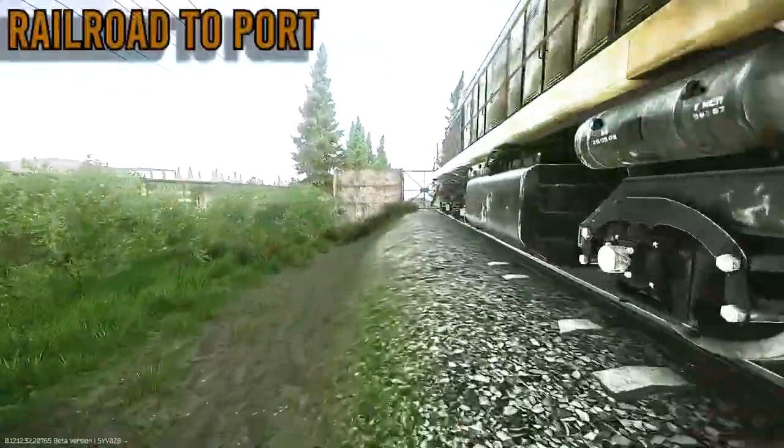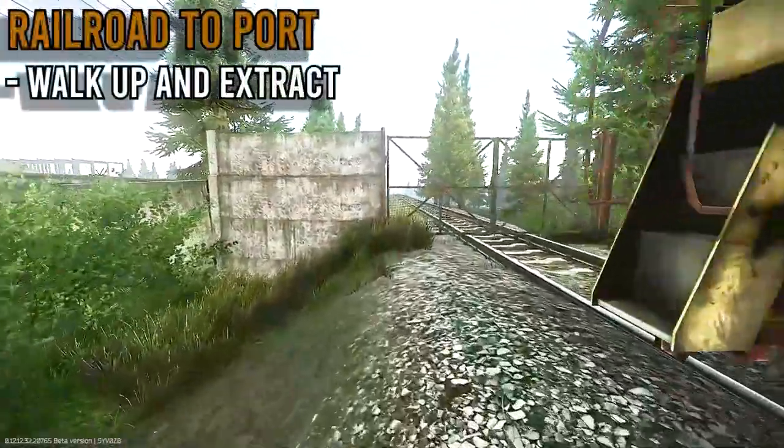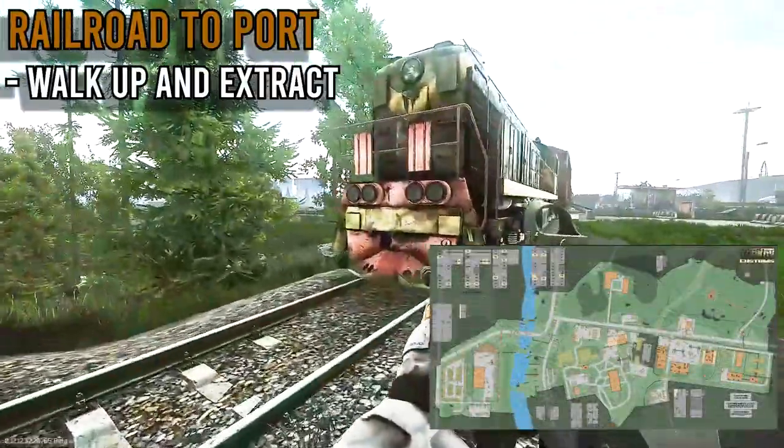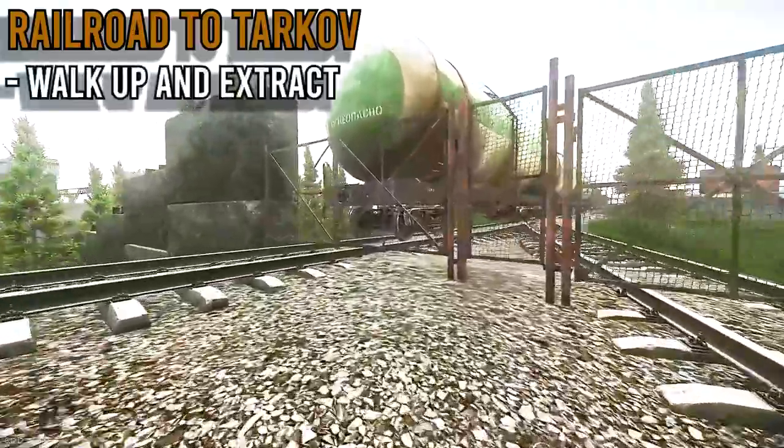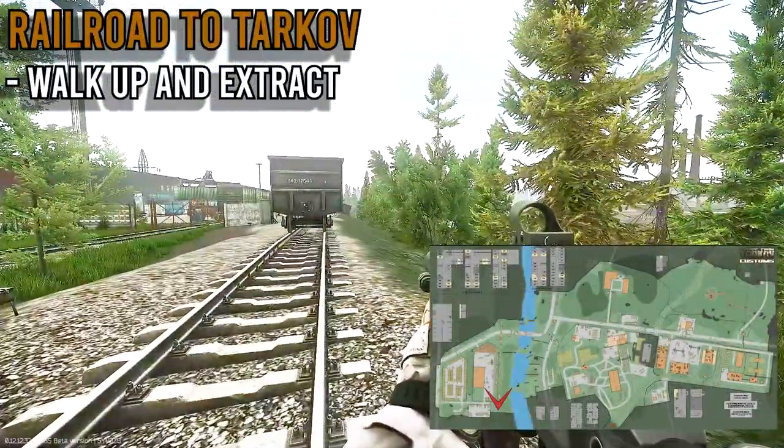As I squeeze my way under this train, here is the Railroad to Port extract for Scavs. Walk up to this gate and you'll get out of the map — no questions asked, no problems. On the opposite side of the Railroad to Port is the Railroad to Tarkov. Just walk up to this gate and it will let you through, no questions asked.